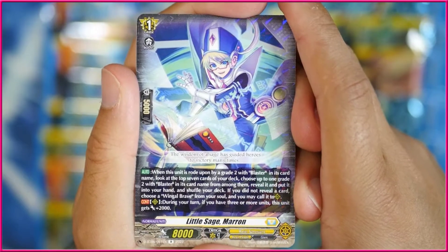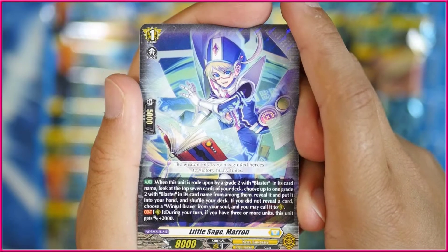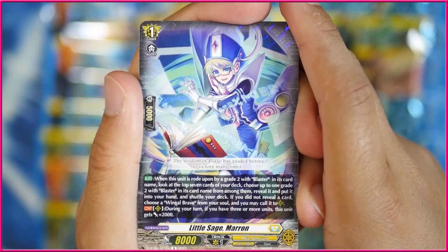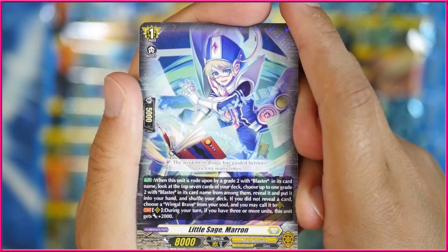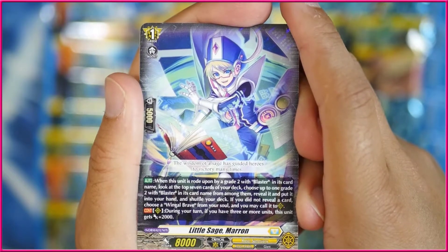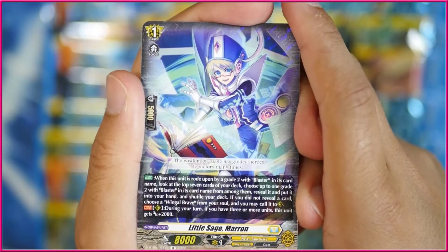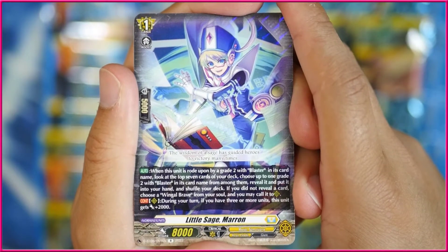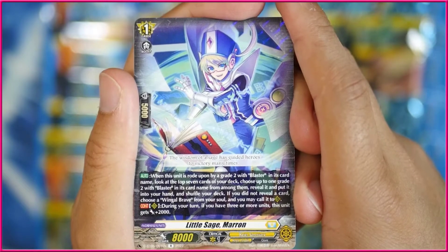We got Wingle Brave. Next up, we got Little Sage Marad here. When this unit is rode upon by a grade 2 Blaster — so it could be Blaster Dart — look at the top seven cards of your deck, choose up to one grade 2 with Blaster in its name, reveal it and put it into your hand, and shuffle your deck. If you did not reveal a card, choose a Wingle Brave from your soul and you may call it to rearguard — so you actually get Forerunner. And during the turn, if you have three or more units, this gets 2k power.